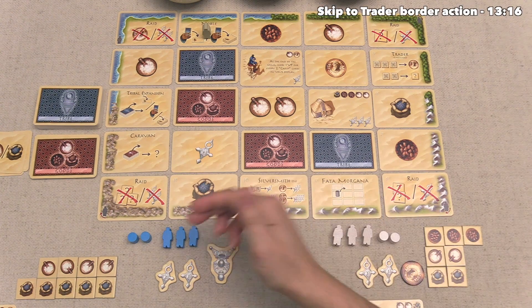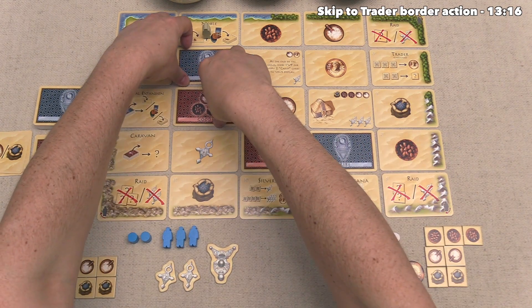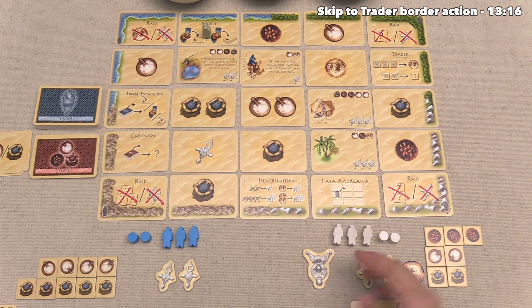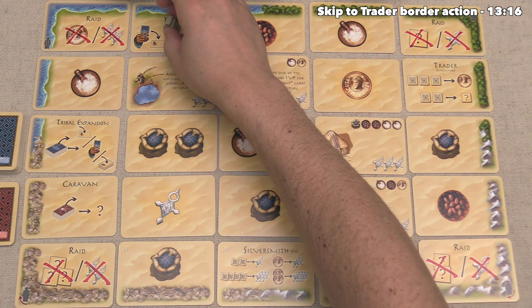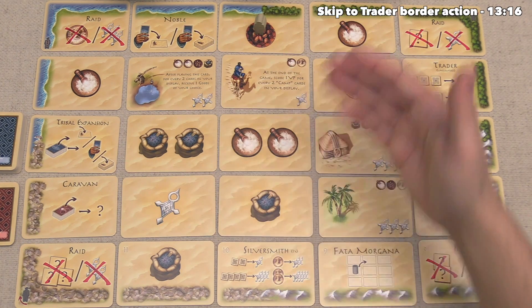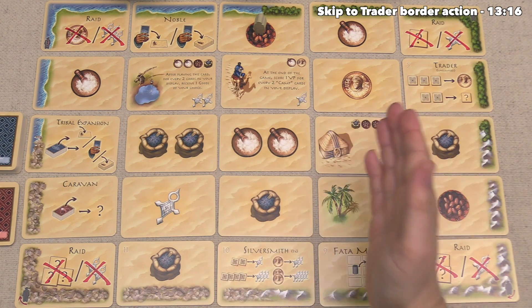Now that both players are done with their turn, the round is now coming to a close. We have to do a couple of things: first, we have to reveal all of these face-down cards, and then we pass the starting amulet over to the other player so that they can start things off in the next round. The way we show the start of the second round is by moving the robber marker once clockwise around the outside. I'm going to save the second round for the extended playthrough, but let's now go through a few of the remaining actions I haven't discussed yet.